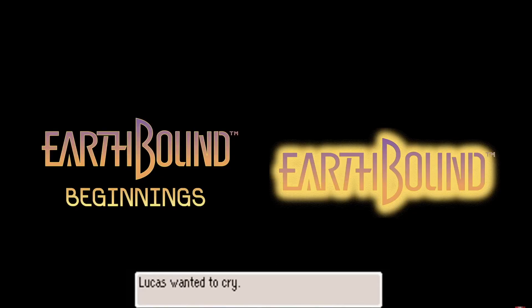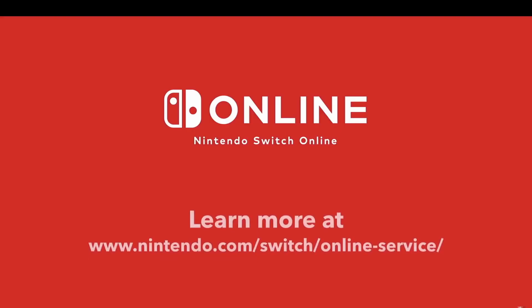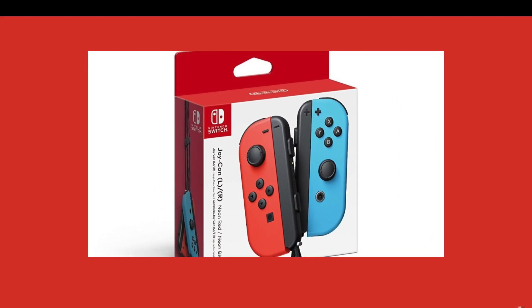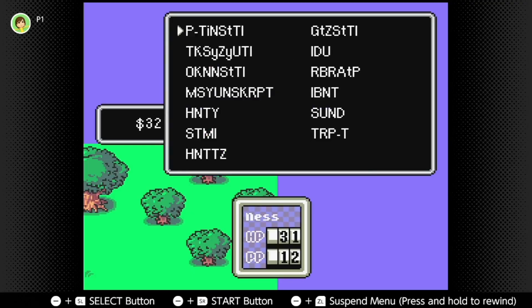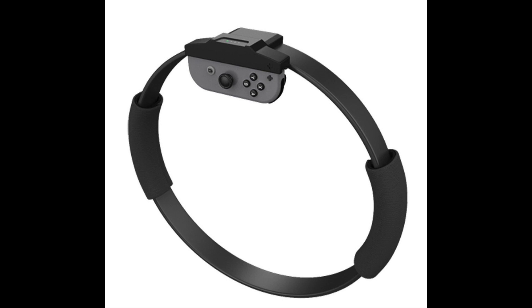After years of waiting, the entire Mother series has finally found its way onto the Nintendo Switch, and with it comes what is without a doubt the best way to open the debug menu — as long as they're not drifting, of course. That's right, anyone with a Switch that actually switches can open the debug menu without any additional accessories required.